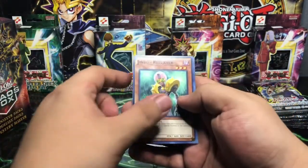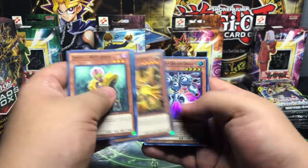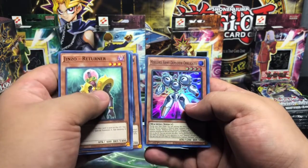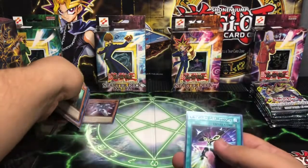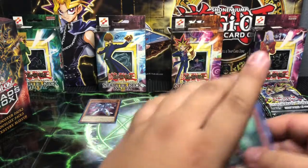We have Jinzo Returner, Mind Control, Mechlord Army of Runout, a Super Mechlord Army Deployer Obligado — that's the first hollow — and a Basic Rare Mechlord Deflection.